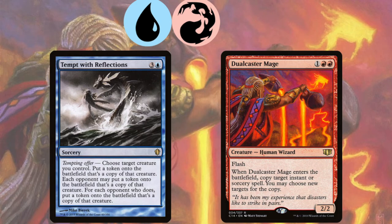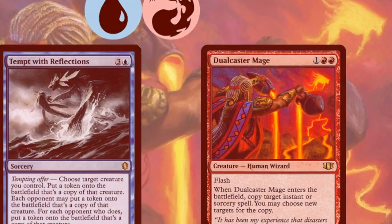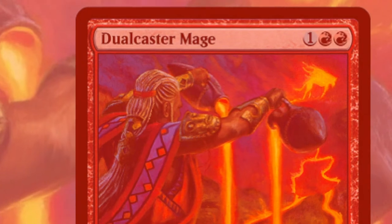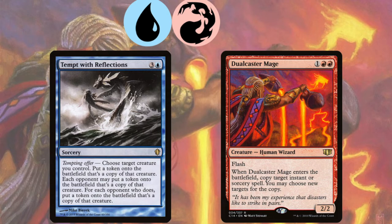But if you want things to be really crazy, use Tempt with Reflections — you copy a creature and each opponent can copy that creature as well. For each opponent that does, you get an additional copy of that creature. So if you flash in Dual Caster Mage copying Tempt with Reflections, all your opponents get Dual Casters, and for each one, you get a Dual Caster — which can copy Tempt with Reflections, giving your opponents more Dual Casters... just don't do it. I'm sorry I brought it up.